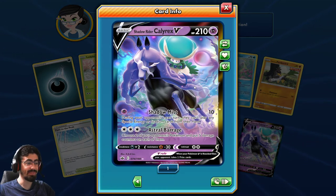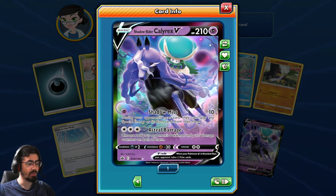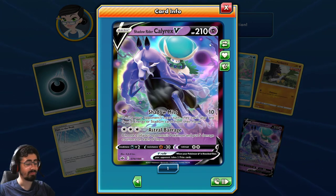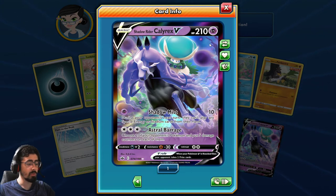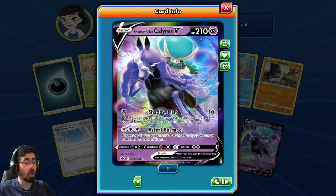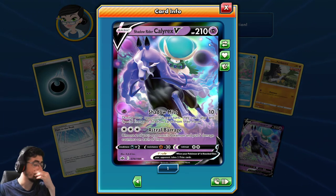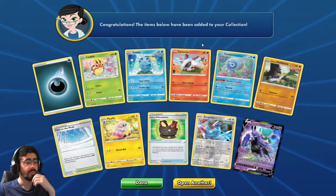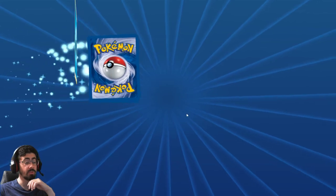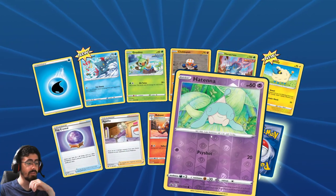Shadow Rider Calyrex V - it's such a beautiful card! Shadow Mist: during your opponent's next turn, they can't play any Special Energy or Stadium cards from their hand. Astral Barrage: choose 2 of your opponent's Pokemon and put 5 damage counters on them - so it's just straight 50 damage. Man, I just pulled a Calyrex deck apparently. That's very, very cool. I'm happy with those Calyrexes.